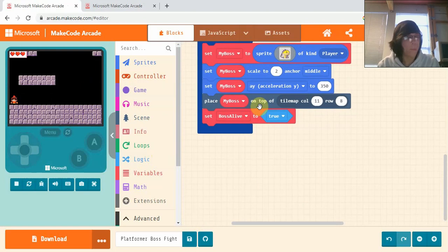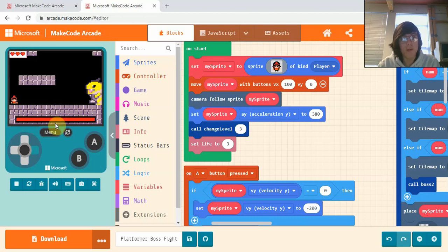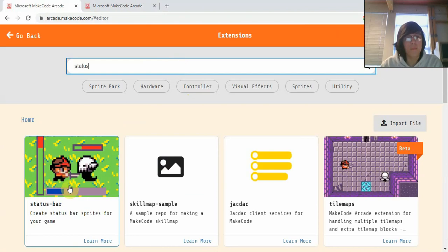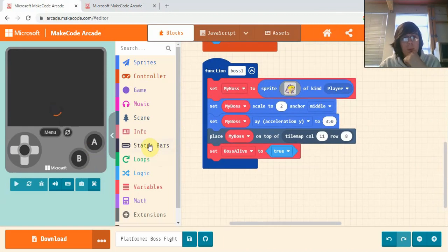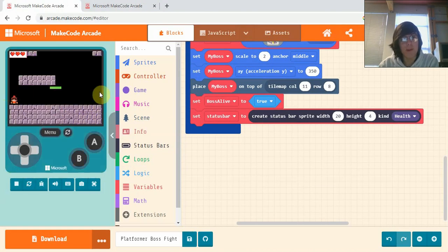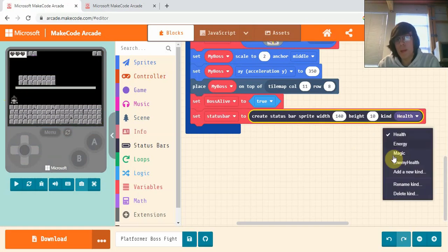Set 'boss alive' to true, and now we want to give our boss a status bar health display. You'll notice in the demo we have a big health bar along the bottom. Go into Extensions, search 'status', and select the status bars extension. Go into Status Bars and grab 'set status bar'. I'm making mine about 140 wide and 10 in height, and the kind will be 'enemy health'.